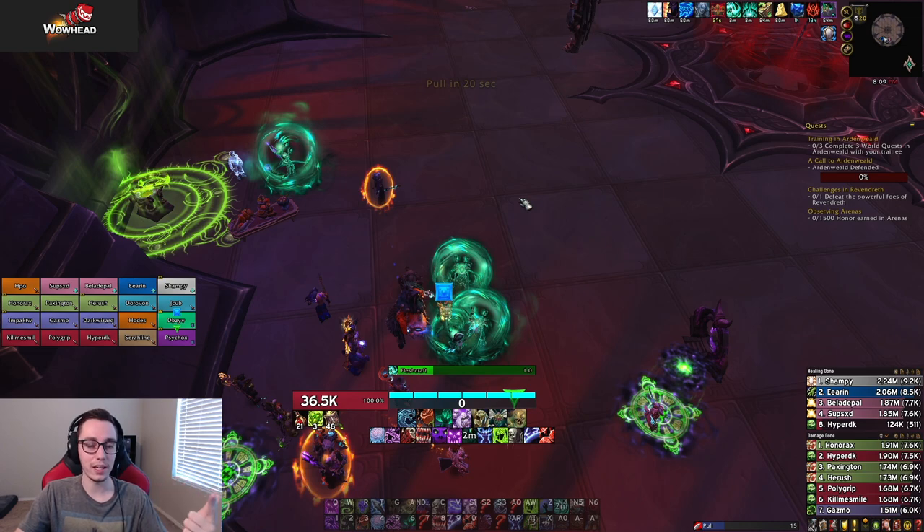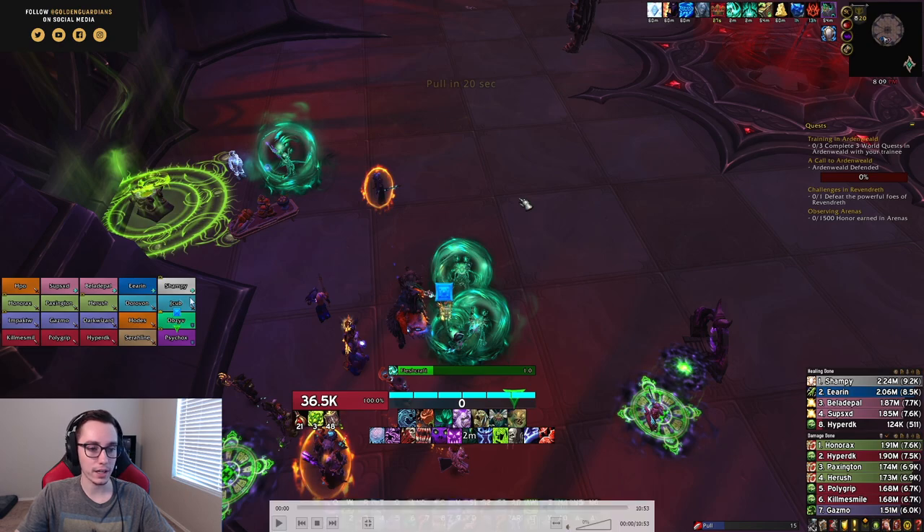Shamans and DKs do not need to drop stacks at all. Everyone else should be split up so that on the first and second cleanse you have a bit more players dropping stacks, and then on any subsequent ones — third, fourth, fifth, sixth — you only have about six stacks being dropped at a time. At the end of the phase, everyone should be at three or below except for your DKs and Shamans. Let's roll the footage.